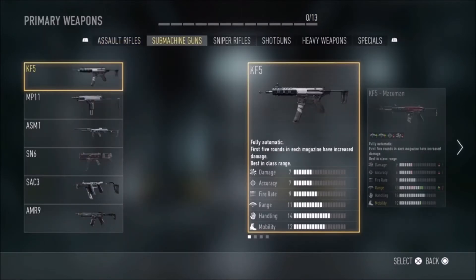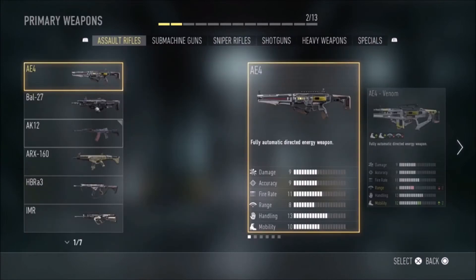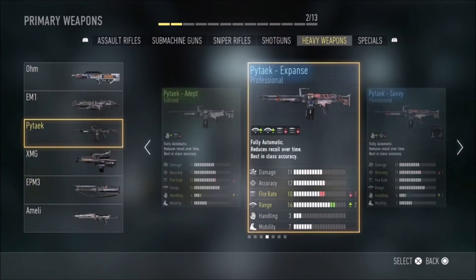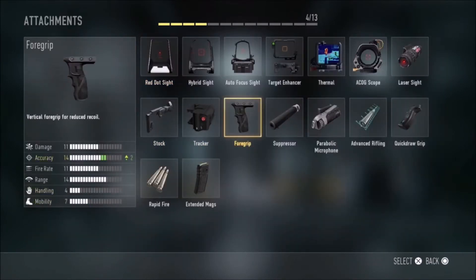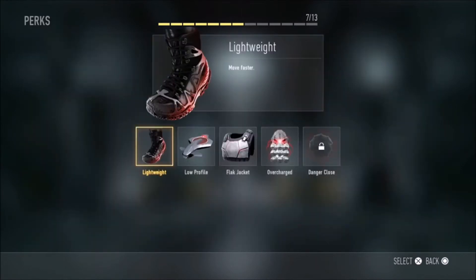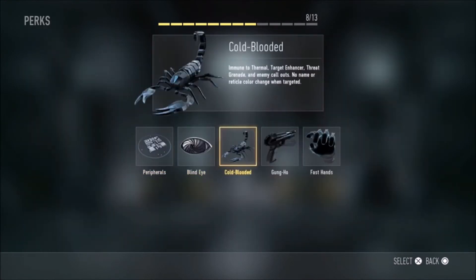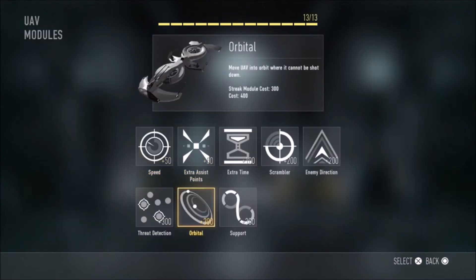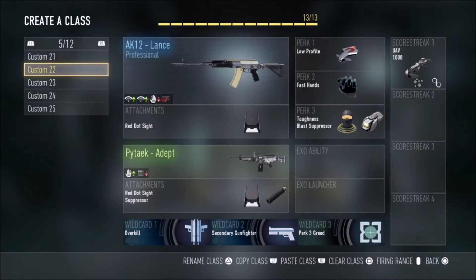AK12 Lance, let's put Overkill on and use the Bulldog. Actually let's use the Adapt. I quite like them together. Let's use Fast Hands, go to Threat Detection, and usual perks. Let's put on a UAV Support and Threat Detection. That's going to be my class for today — it's called Mystery Drops.